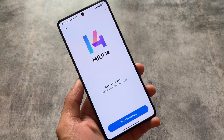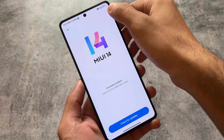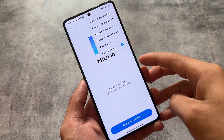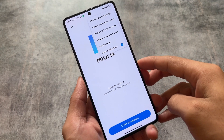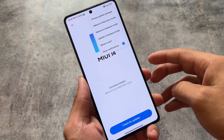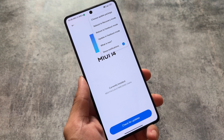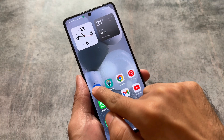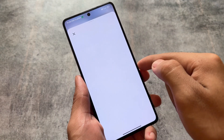One of the features I loved about Xiaomi.eu right now is in the updater option — go to three dots — you have the option to choose whether you want to update your Xiaomi.eu custom ROM from fastboot mode or recovery mode. This is really nice because last time when I installed Xiaomi.eu this option didn't even exist.